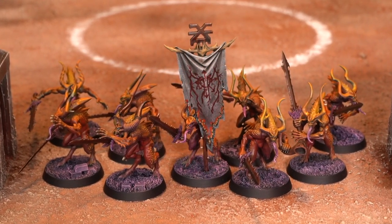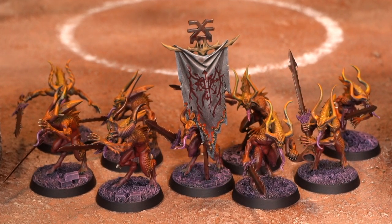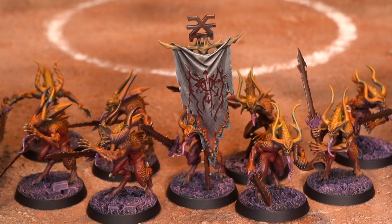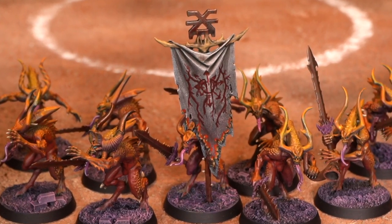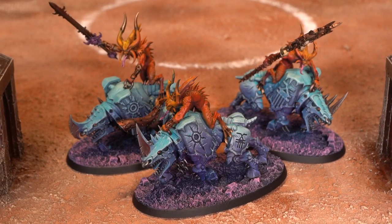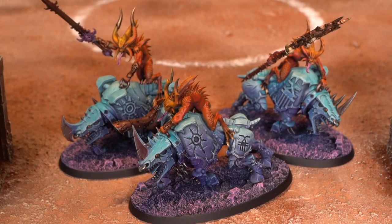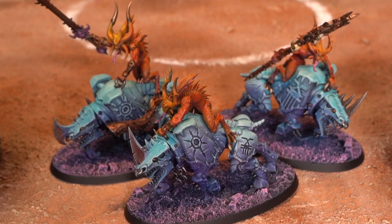For my troops choice I have Bloodletters, which are very effective in close combat. They're equipped with a demonic icon to hopefully bring back demons that flee, and I've got an instrument of chaos on them to make my charges just a little bit more effective. In the elite slot I have Bloodcrushers — they're fast, they're furious, they are devastating up close. They also have an icon and an instrument as well. However, they're only toughness 4, so they're a bit of a glass cannon.